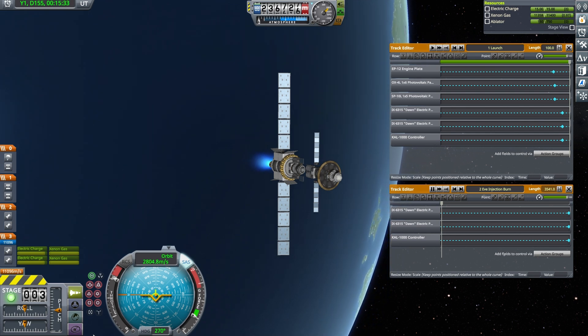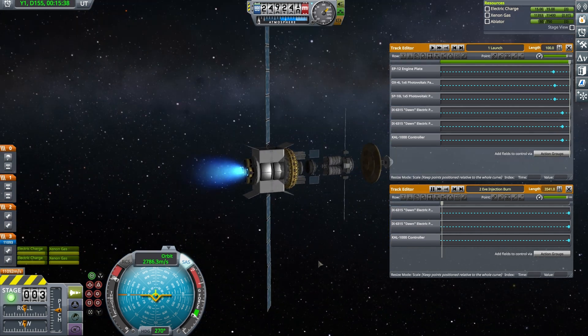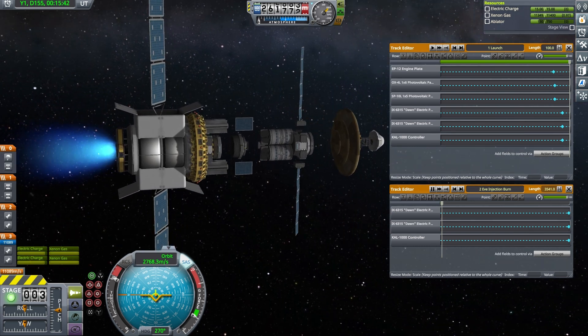The craft has three main components: a propulsion module at the rear, a re-entry module at the front, and a peculiar arrangement of rotors, grip pads, and docking ports in the middle.